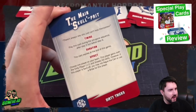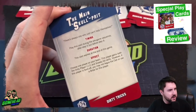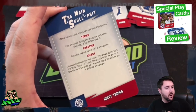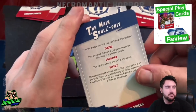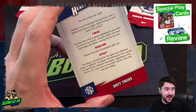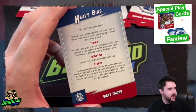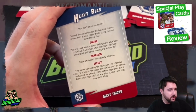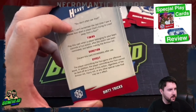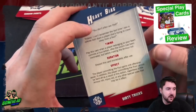'There's Always One': play during the pre-game sequence after step five but before step six. Choose one player on your team — it gains Dirty Player and Sneaky Git, but if that player is sent off you may not argue or use a bribe. 'Heavy Bias': play when a player on your team commits a foul, after the victim has been nominated but before the armor roll. The player committing the foul gains one assist and cannot be sent off regardless of any other rules. Plus one to foul and can't be sent off — pretty useful.